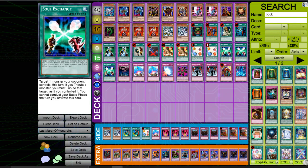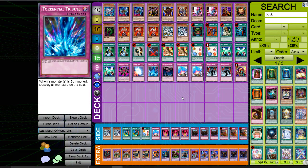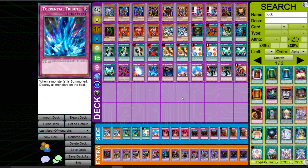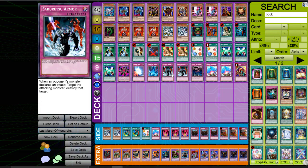Now we come to nine trap cards. First, the staples: Ring of Destruction, Mirror Force, and Torrential Tribute. Then I opted to use two Sakuretsu Armors — mostly to stop my opponent from using Tsukuyomi or attacking with it. Tsukuyomi was the main threat against Goat Control: it flips monsters, destroys Monarchs, and flips Thousand-Eyes Restrict. I could not afford Tsukuyomi killing one of my Monarchs, so it was my priority to deal with it.